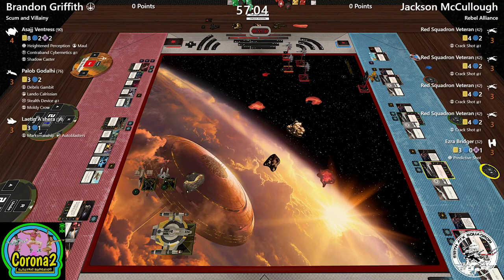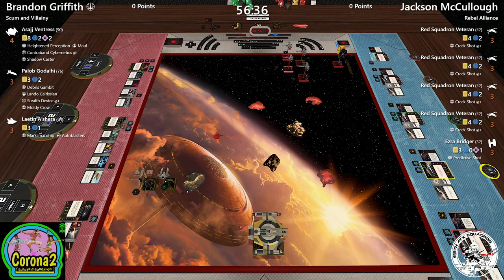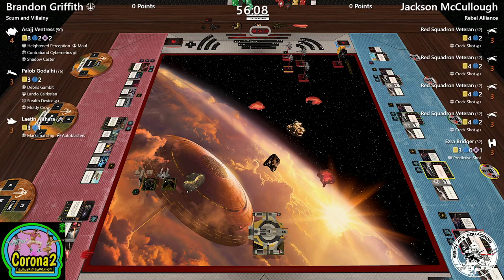First turn moves look very straightforward. Brandon does what he always does — sets Leighton and Paylob up in the center and Asajj in the corner. He deployed Asajj in the opposite corner from the X-wings so she wouldn't get caught, and he's just going to fly away. I got to play Brandon last week in the semifinals — an excellent game, nobody shot for the first 30 minutes, and every single decision from rock placement onward was super important.